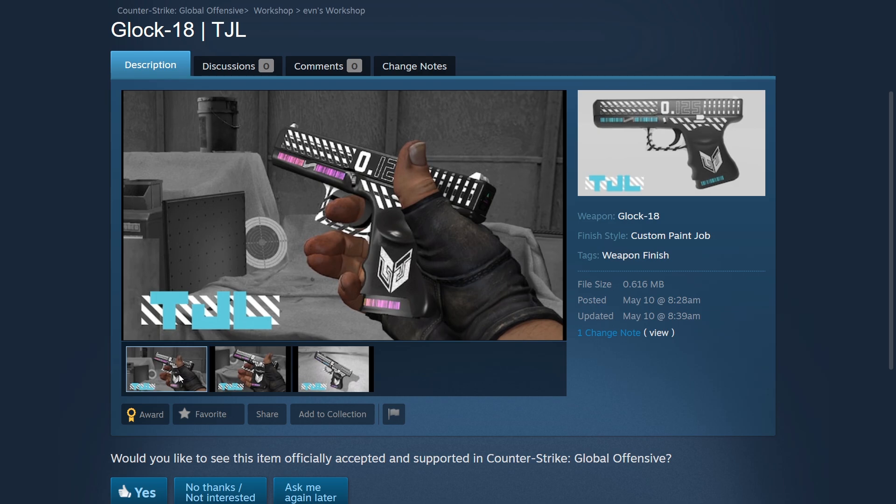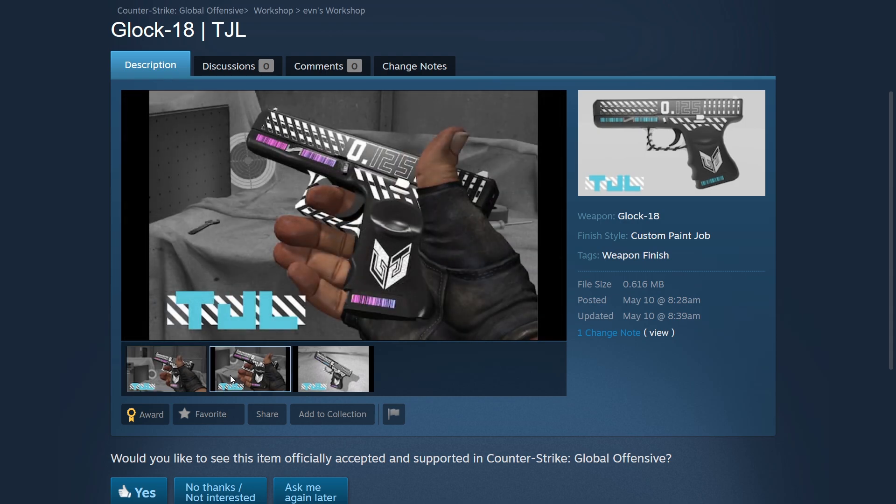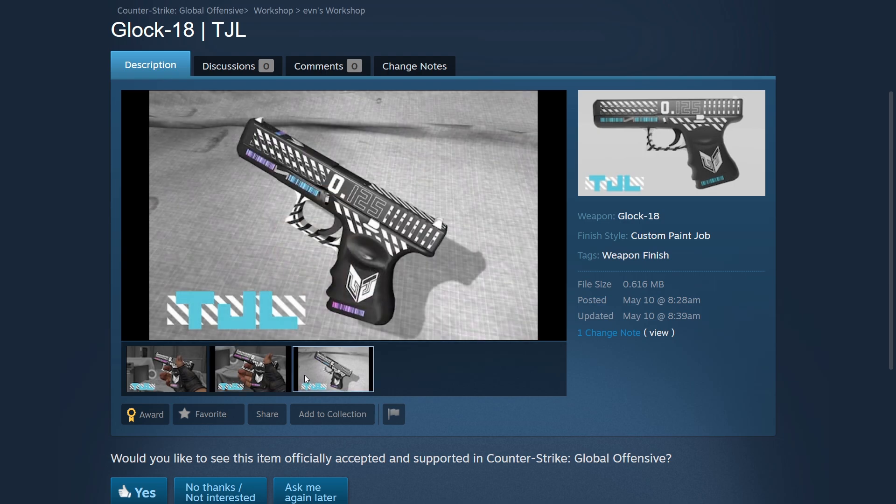Next up we have the Glock-18 TJL created by Evan. I get chromatic aberration vibes from this skin, but overall it doesn't look too bad. I particularly like it because it's relatively simple yet has a cool design, and I would say it's better than most of the Glocks we already have in the game. Since the Glock is a smaller pistol, having this simplistic design on it just makes it look good.